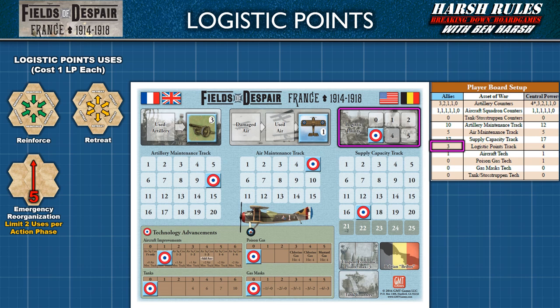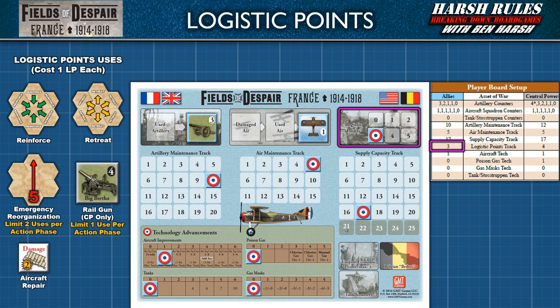Emergency reorganization can only be conducted twice per action phase. A logistic point used exclusively by the Central Powers player is to use their Big Bertha artillery piece as a railgun. As a railgun, Big Bertha can concentrate her firepower on a single fortress. Traditional artillery fire only assigns the first hit to a fortress — the rest go to blocks until all blocks are removed. But Big Bertha, acting as a railgun, can potentially hit a fortress with all four of her dice. The Central Powers player can only use Big Bertha as a railgun once per action phase. A logistic point can also be spent to conduct aircraft repair during the action phase's refresh air step. This allows a player to remove two points of damage and immediately add that value back to their air maintenance track. There is no limit to the number of times this can be done.